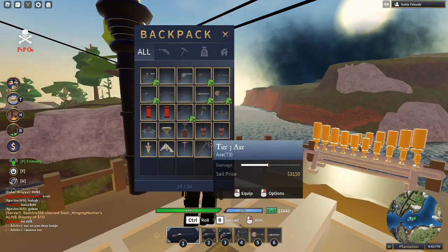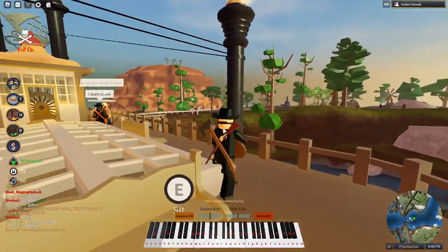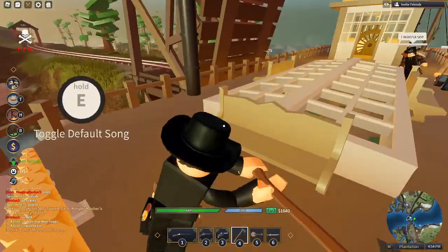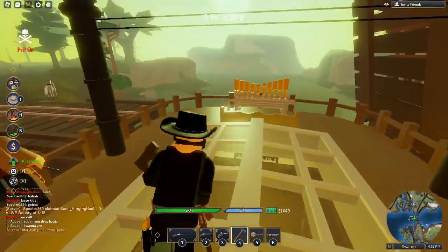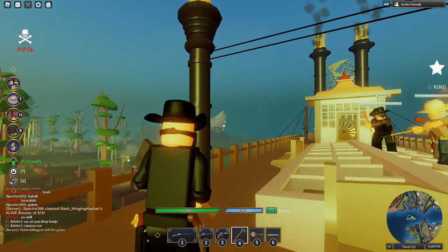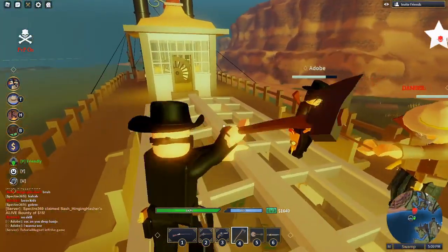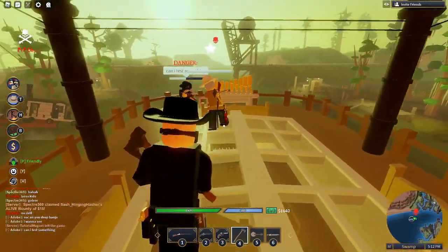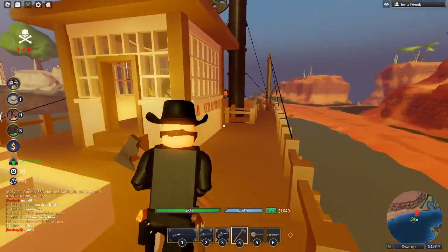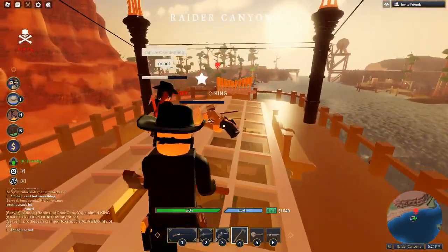Now we're going to move on to the new axes — the tier 3, tier 2, and tier 1. They're basically the same, they don't really do too much damage. I'm pretty sure they all do 25 damage, but they just mine trees faster. You can find lightning trees around the map or just normal trees, mine them, and sell their wood for a decent price. If you're near an enemy, you can kind of just tear their health — you can resort to using your axe.